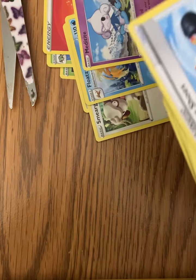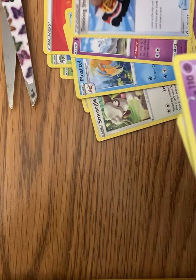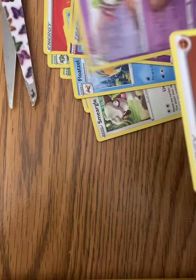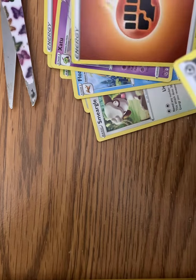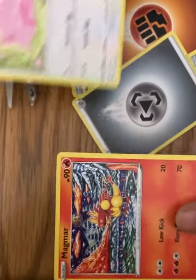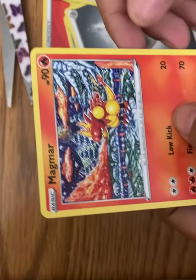Meditite, a trainer card, fighting type energy, steel type energy, Chansey Pokémon GO, and a Magma card.